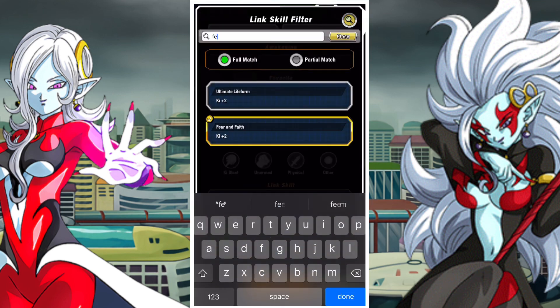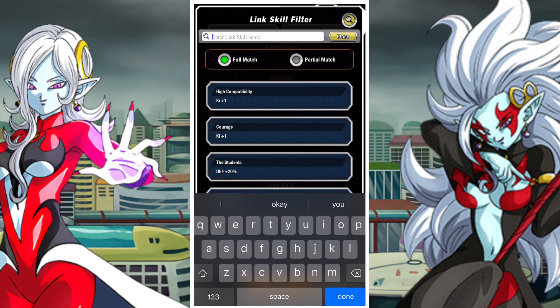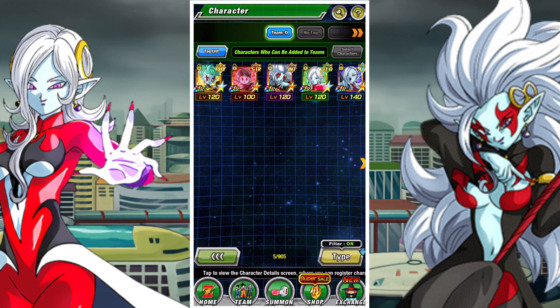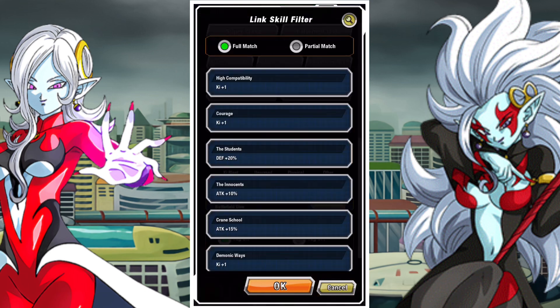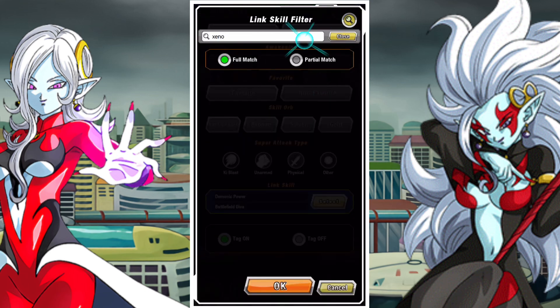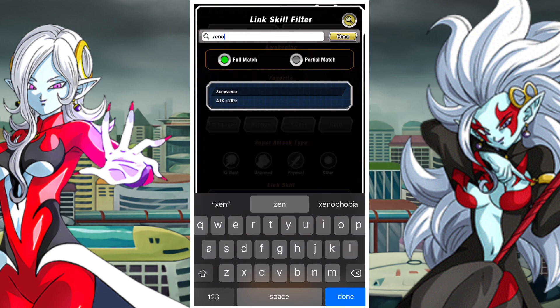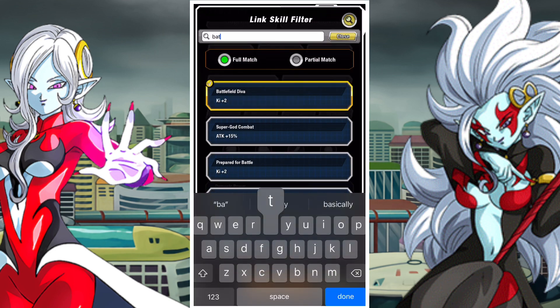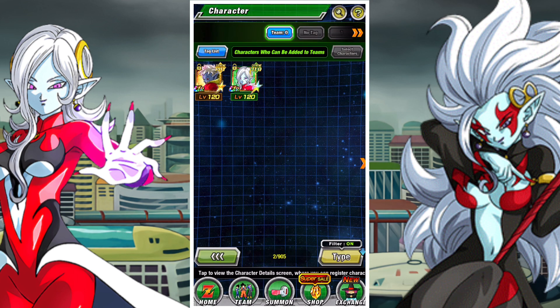One nice thing will be when they EZA her — what will they do with her super attack? I think greatly lowering attack as well would be pretty good. It would be nice if they add some evasion or maybe a heal to her passive. If you're wondering if you should pick her up with gift cards, she's more a speculative unit at this point in time. You're picking her up because you think you'll be able to use her in future and you're gambling on the EZA.